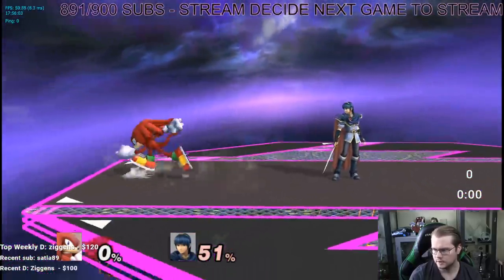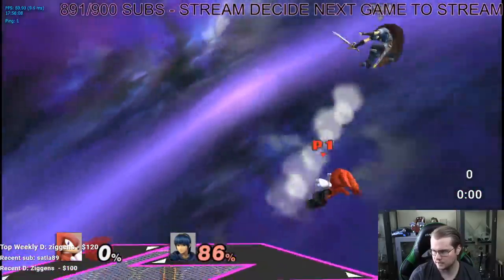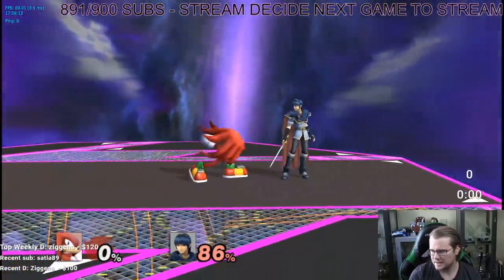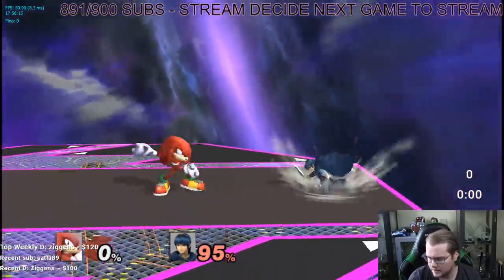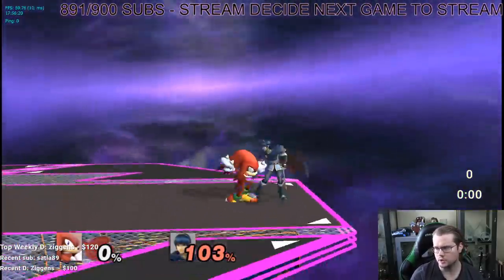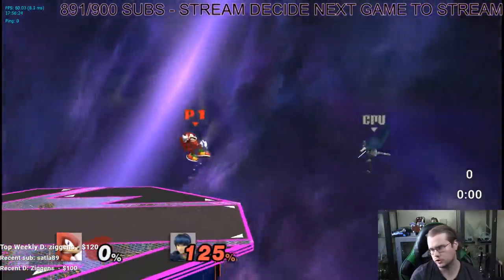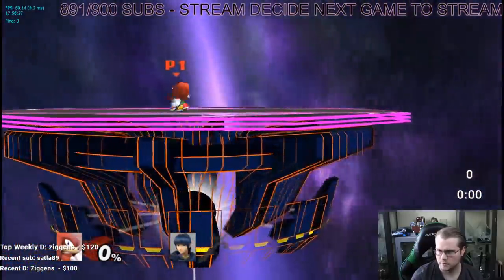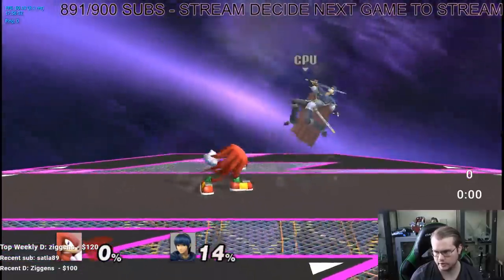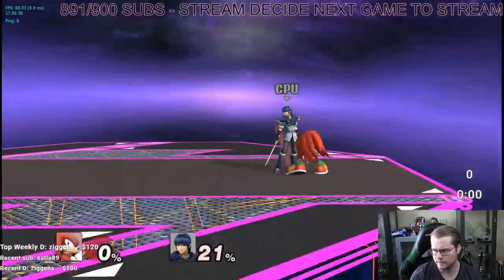Down tilt is a little bit similar to Pit's down tilt. I think this move is absolutely amazing — it sets up nicely for a lot of things, honestly. It's not the best range, but it does reach a little bit at least. You can probably do down tilt and turn around to get back aerial if you want, or just jump into fair right away. The down tilt is really, really good, and at low percent it pops them up pretty nicely too — you can probably connect that into grab sometimes.